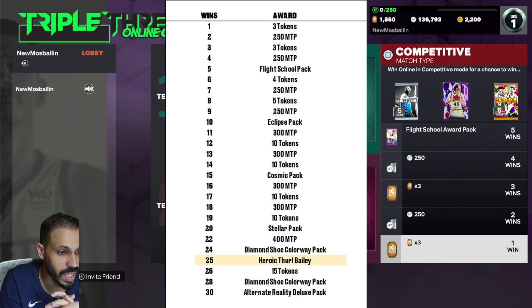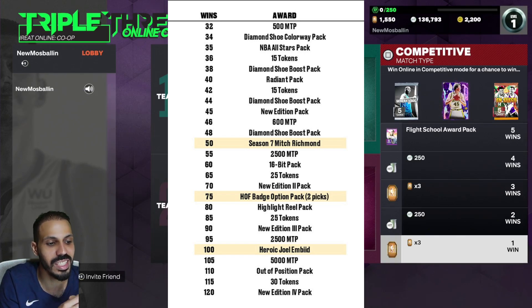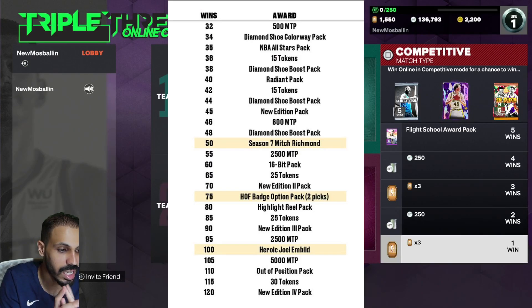At 30 there's our first Deluxe which is the Alternate Reality. At 35 you get an NBA All-Star pack, at 40 there's a Radiant pack, at 45 there's New Edition, at 50 there's a Season 7 Mitch Richmond — yes, Money Mitch in the building, love to see it. At 55 you get 2500 MT, at 60 you get a 16-Bit pack, and at 70 you get New Edition 2.